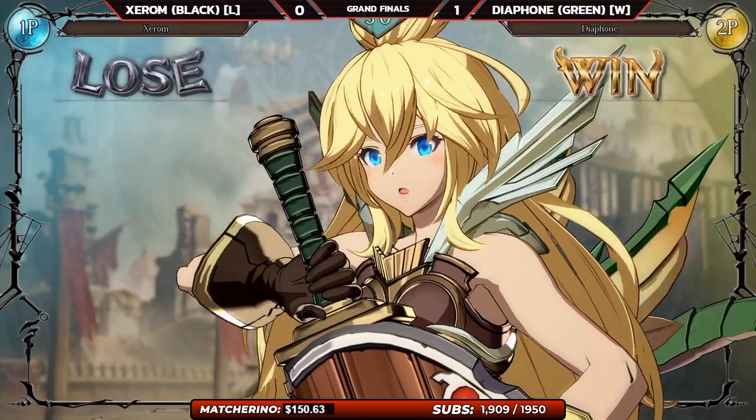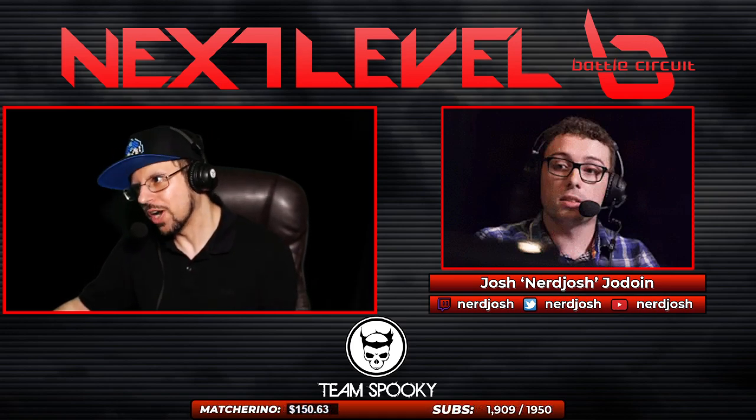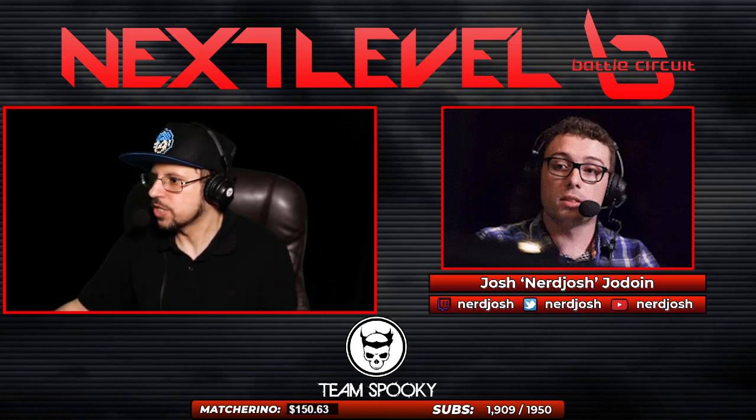Zerom's gonna have to make some adjustments here. He's gonna have to go for the straight-up hat trick — run three games straight. Very hard, but still doable. So now he has to think about who he wants to play the next three games. The Zoey mirror pick was actually not a bad pick. Unfortunately, he lost — he lost neutral a lot, which matters the most in that type of matchup. It's not really about who has cooler setups, it's just about winning the neutral and then running your setups until they lose. Unfortunately a lot of the time he lost the neutral, which means Diaphone got a lot more chances to attack.